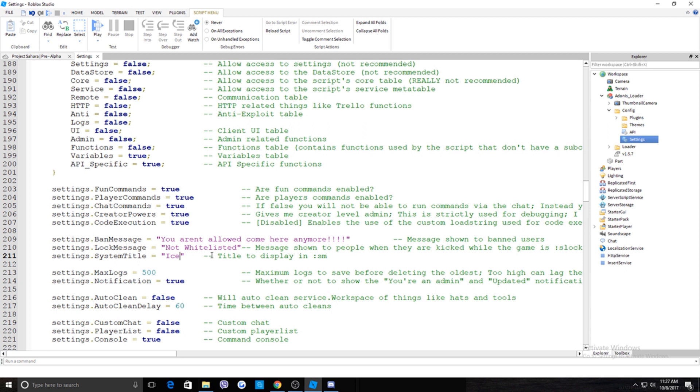The System Title Message you can leave as-is, or rename it for your group — for example 'Ice Cream Makers Announcements.' For Max Logs: if an admin abuses and you need evidence, type ':logs' to see all commands used. The max is 500, but you can set it higher like 9000 — just be aware the higher the number, the more your server may lag. Leave Notifications as True so you get a confirmation when someone is admined.